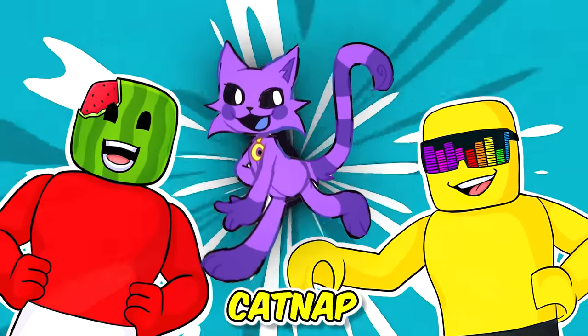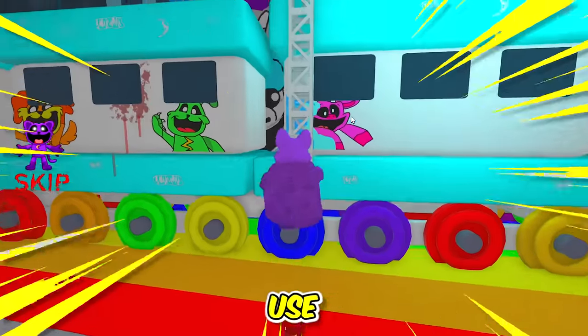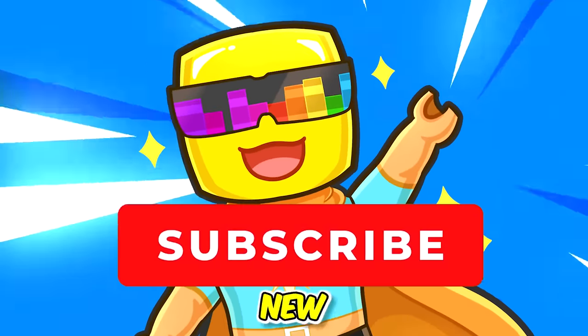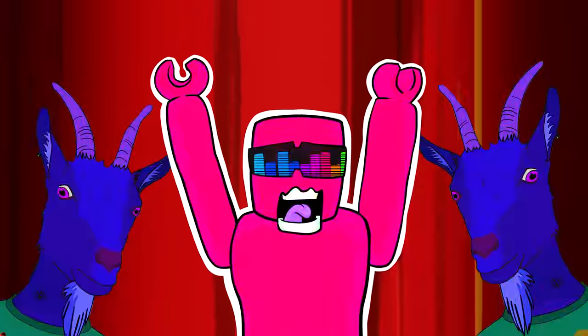Today in Roblox, we're making Catnap his own custom avatar. Then we'll use our new Smiling Critter characters to escape from the Poppy Playtime Obby. Also, the first 300 new viewers to subscribe to our channel will get goated!